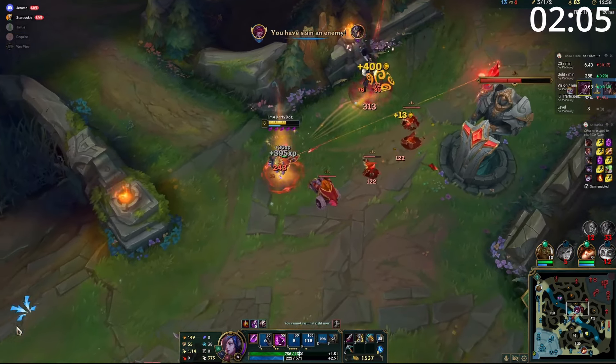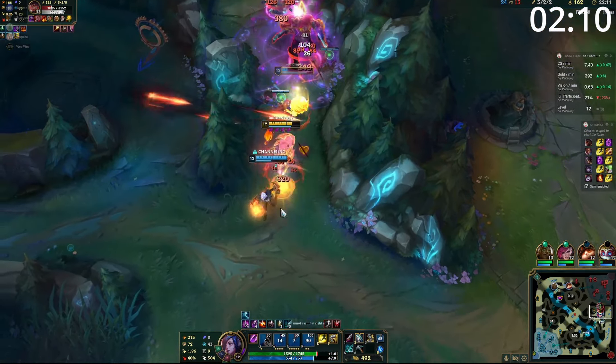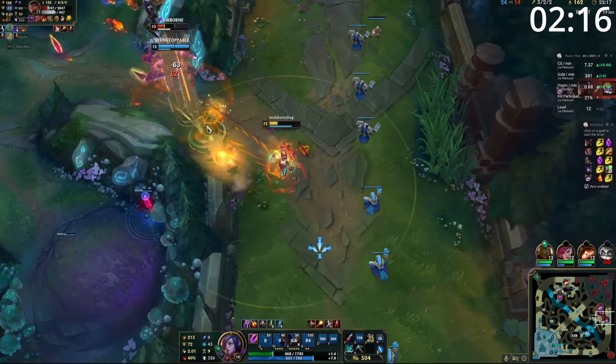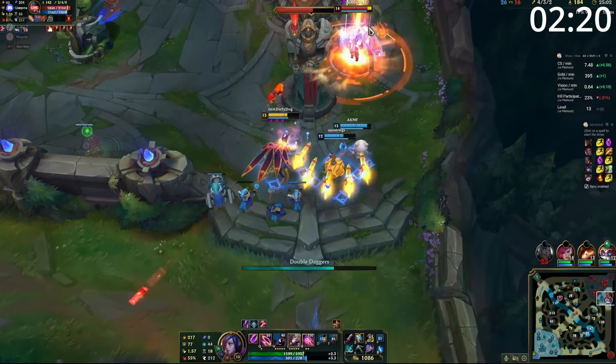Besides all this poke, you also have access to great trades. If you have an aggressive support, positioned so if they go in, you can W into auto attack, into Q auto attack E. Not only is this a massive amount of burst damage, but it also gives you the follow-up root. This amount of hard CC and damage can straight up win lanes for you. However, if you're playing with a more passive support or into a bad matchup, just keep poking hard and farming hard.